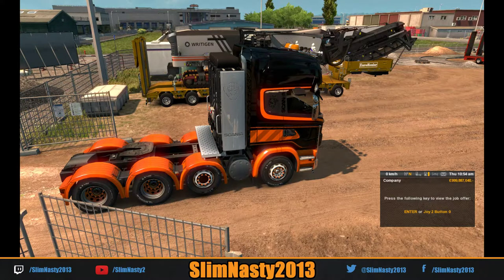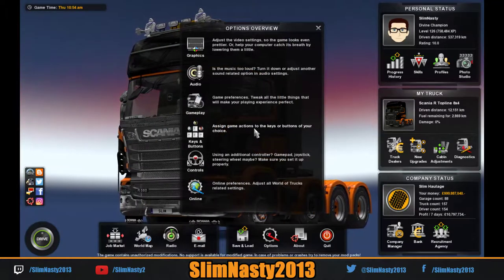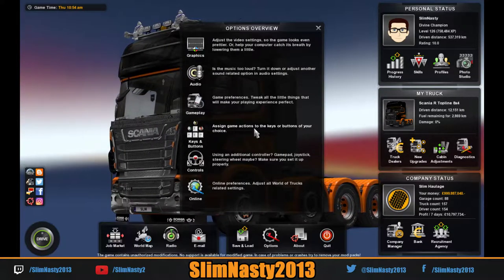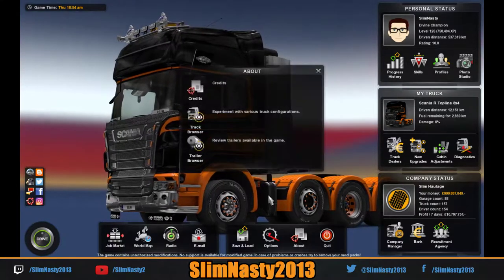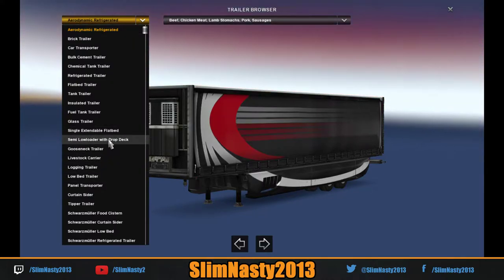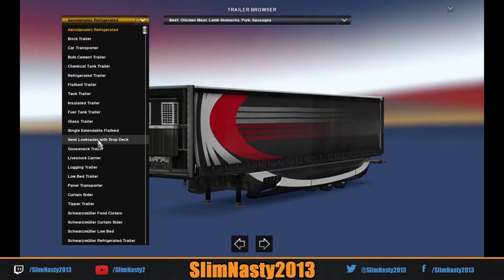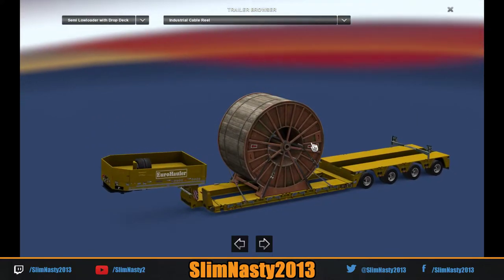What I'm going to do is quit out and go to options - I'm going to show you the eight cargoes that you get with this Heavy Cargo Pack, which is the new DLC. I was kind of messing with you - couldn't resist, sorry! You go to About Me and then Trailer Browser. What you get in this pack is two trailer types: single extendable flatbed and semi low loader with drop deck. There are four loads on each. The first is a cable reel, then concrete beams - that's quite a heavy one.